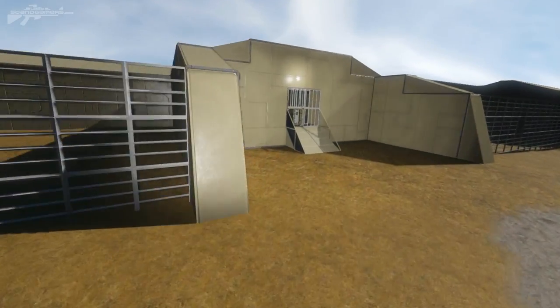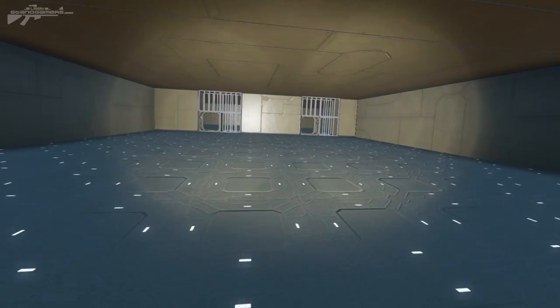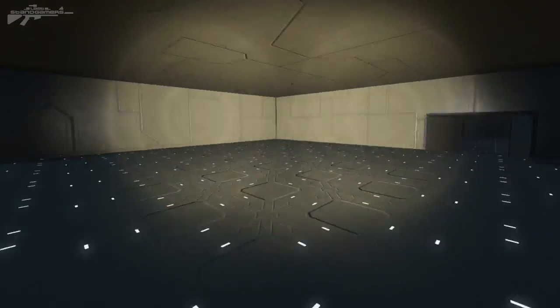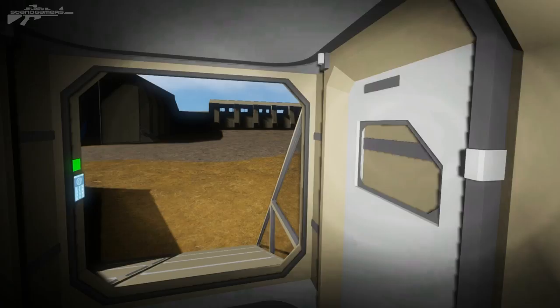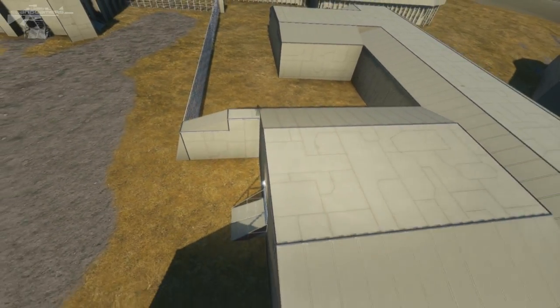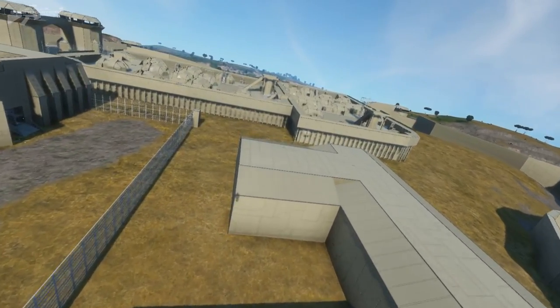Through here we have the cafeteria, which is connected up to the maximum security wing. I'm not too sure this layout will remain, as the maximum security wing is down to the right and another security wing to the left. I think it's just a little too close to the normal prison population — we could have a maximum security breach going through into the main reception area, which we wouldn't want.